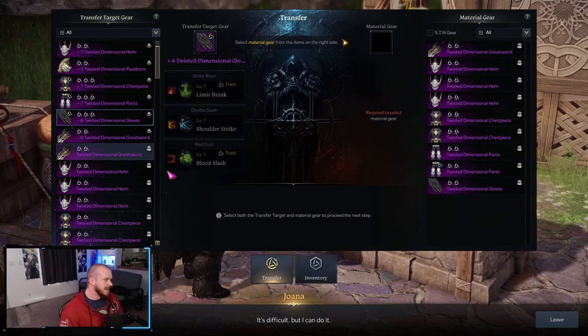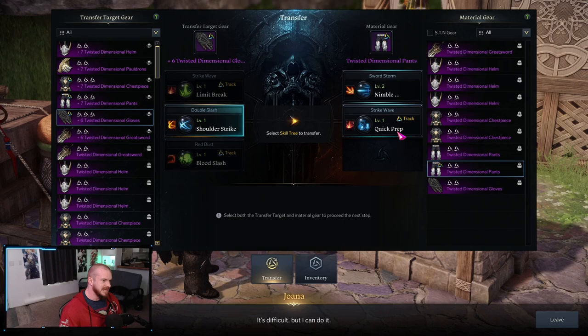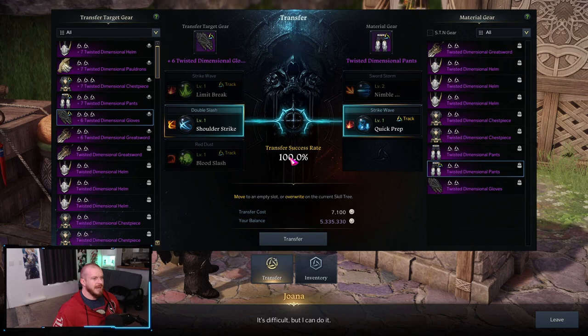I did my chaos dungeons already and got a few pieces so I could do a demonstration. I've got these gloves here, and I currently have two things on them that I actually like and one that I don't want. We're going to come over here — I've also got one marked that I want. We'll click that. This is the one I'd like to replace, and this is the one I want. The transfer rate is 100% right now.